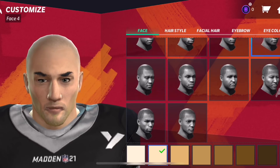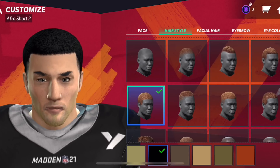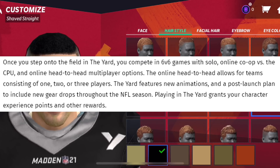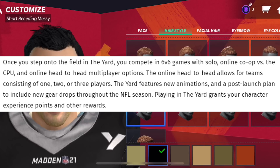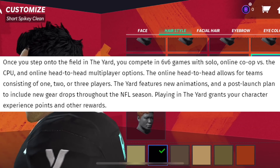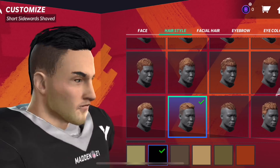Then you outfit your character in unique gear. In The Yard, players can pull off trick plays like behind-the-back throws and double passes, and compete in new field locations all over the world with various rule sets. Once you step onto the field, you compete in six-v-six games — either solo, online co-op versus the computer, or online head-to-head multiplayer. The online head-to-head allows for teams consisting of one, two, or three players.